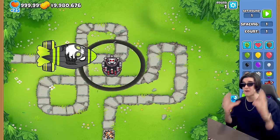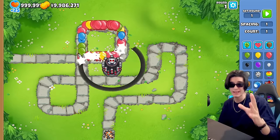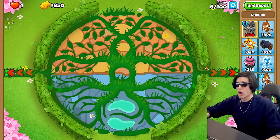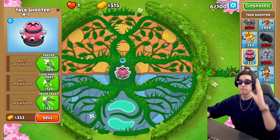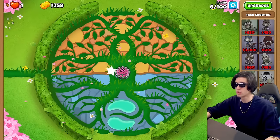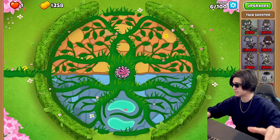This tac shooter secretly shoots out 500 tacs and we're gonna be going even further than this by the end of this video. Hit that like button. Obviously we're on Balance because who wouldn't want to be on Balance for a tac shooter. Let's just go ahead and plop him right down in the middle. Our first goal is to get a regular tac zone and we're on impoppable so we've only got one life - if we lose one life we die and the video ends.